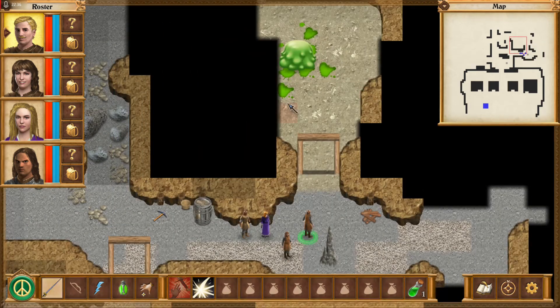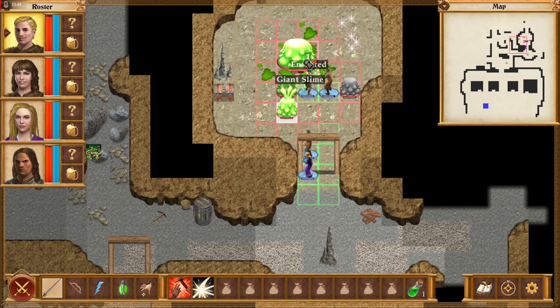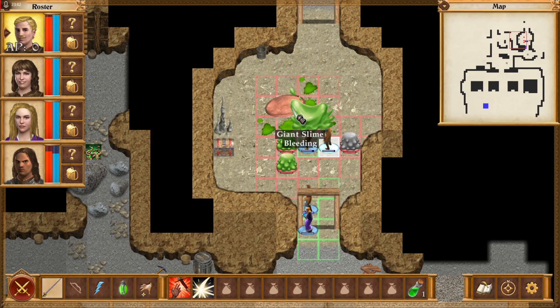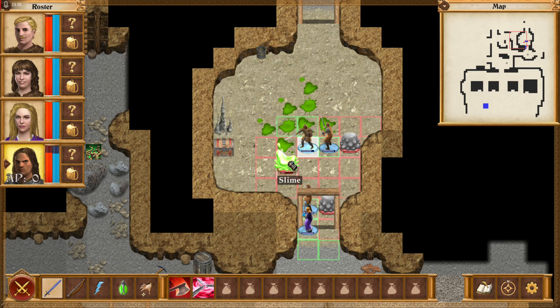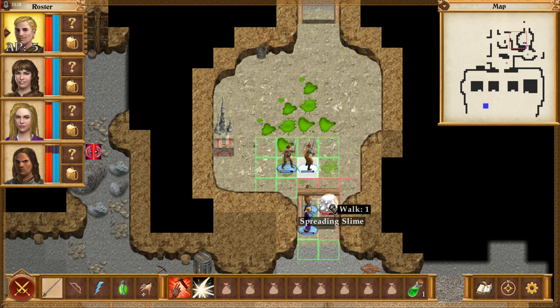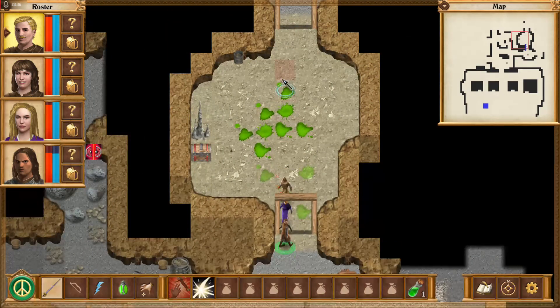As your levels progress you get more spells and stuff to use, and the elements change. This one's a big bad boy. He is gonna use this badass ability. Spreading slime — these are replicant slimes that break up the main slimes. Not too bad. And then we are safe again. Let's save the game.